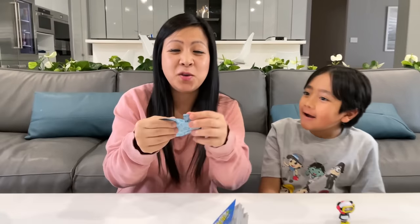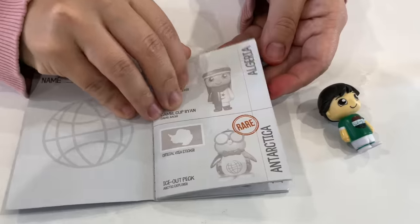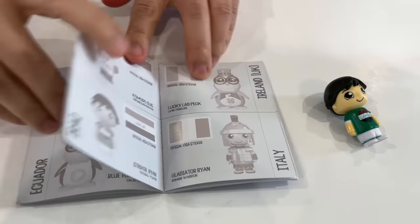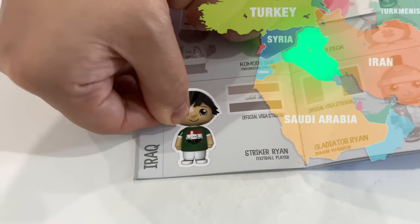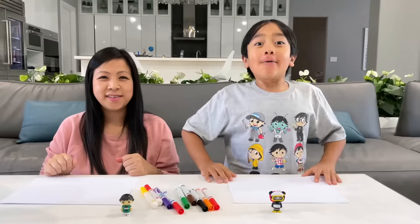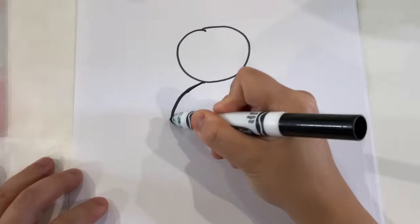Okay Mommy, it's your turn. Let's see which country I'm going to get. Oh, it's Ryan! Which country is he from? Let's see — not Australia, not Egypt. Oh, there he is. So this Ryan figure is from Iraq. Let's put in our stickers, and can't forget the country flag. Okay Mommy, we have one minute to draw our figure. Let's start.